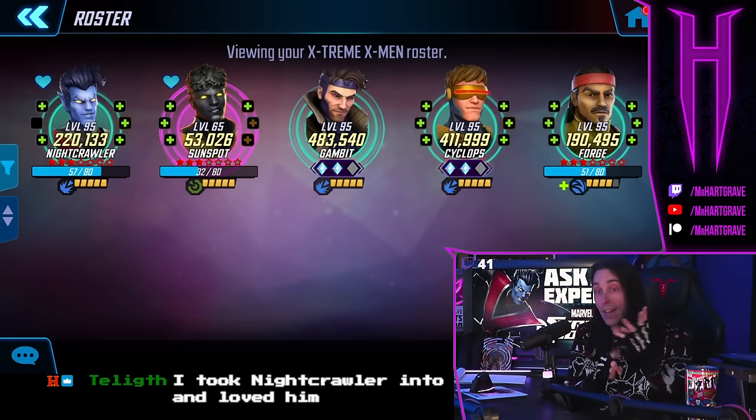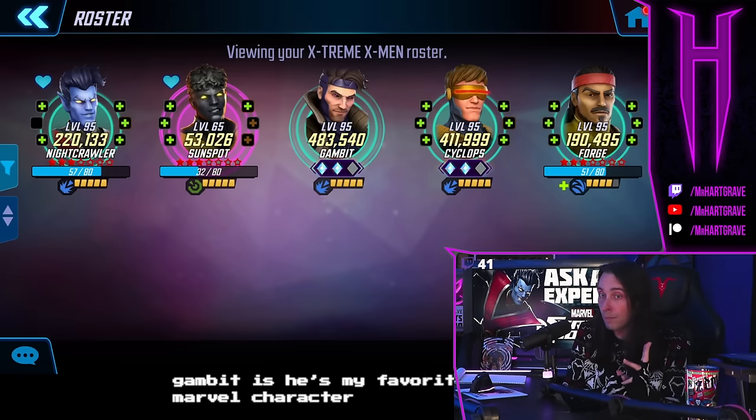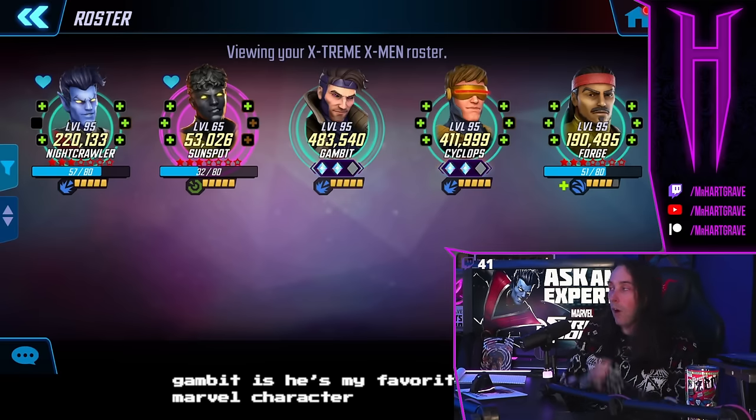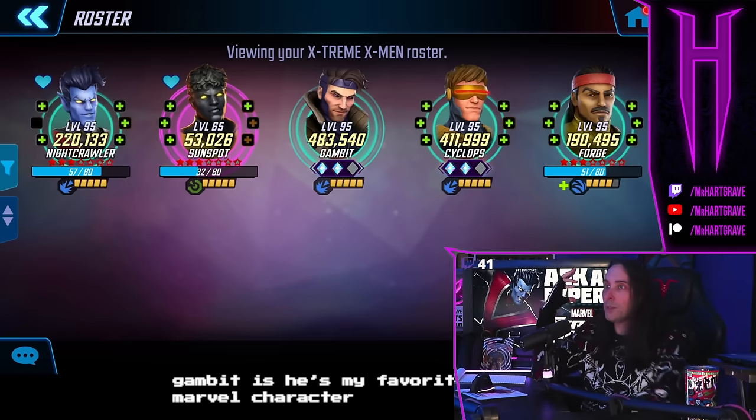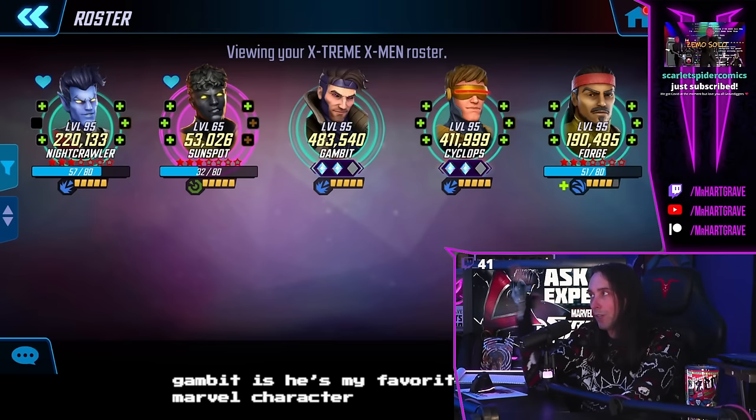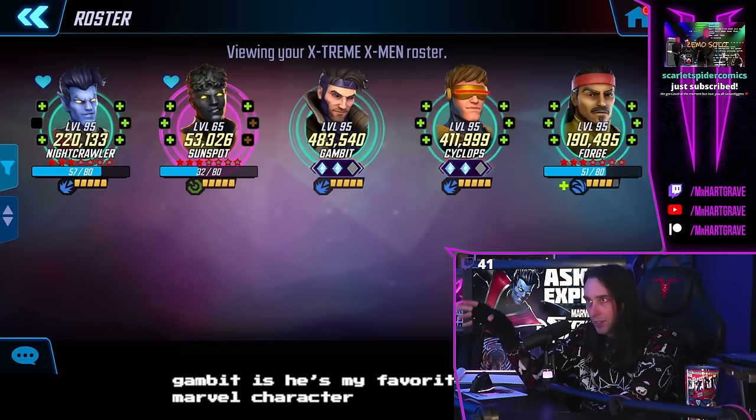If you add Dazzler and Rogue to those three, you are going to have an extremely good Cosmic Crucible team. It is the best offensive mutant team you can have: Nightcrawler, Sunspot, Gambit, Dazzler, and Rogue. Cyclops and Forge are basically really only needed for raids, and it seems like they're very good on defense.